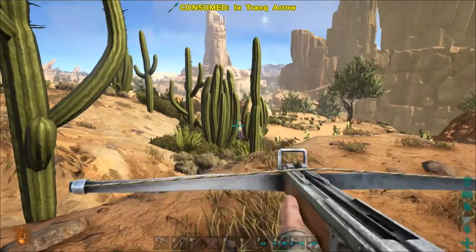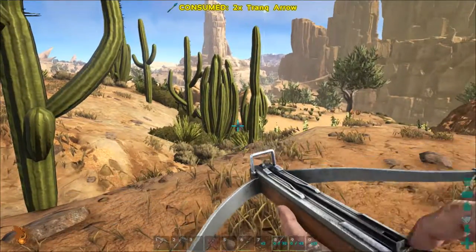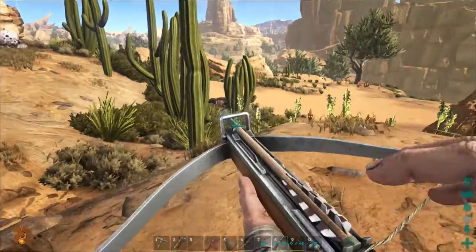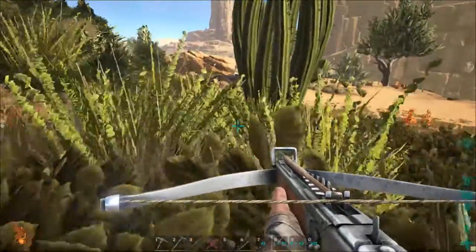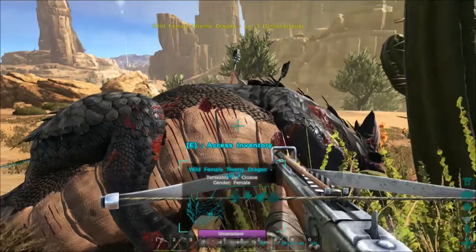Consider multiple tames. Taming some of the creatures in the game can take a long time. Consider knocking out multiple creatures within a small area and working on them at the same time. As you will have to spend your time running back and forward and keeping an eye on things anyway, you may as well do more than one. This way you won't be waiting for hours for just one dino.